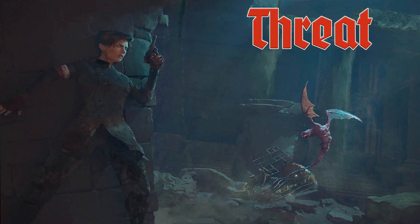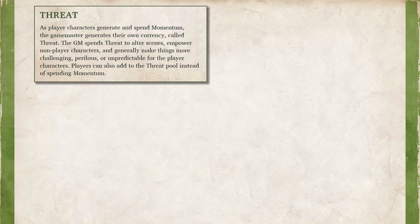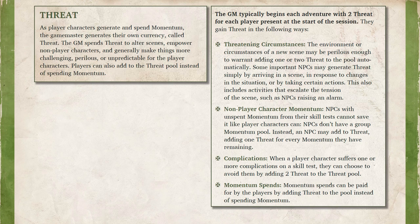Game Masters have their own action currency called Threat, which they can spend to increase the challenges for the player characters. Game Masters begin the game with two Threat per player, and they can build their pool in the same manner players can with Momentum, though it doesn't have a maximum limit. If a player wishes to use a Momentum Spin but lacks the Momentum to purchase it, they can purchase Momentum Spins on a 1-to-1 ratio of Threat — essentially giving the Game Master more Threat to challenge them with later. Some powerful villains also naturally increase the Game Master's Threat just by showing up — Great Cthulhu himself is worth 12 Threat.